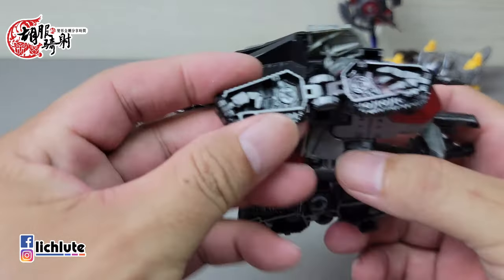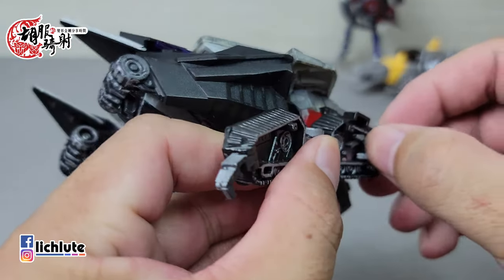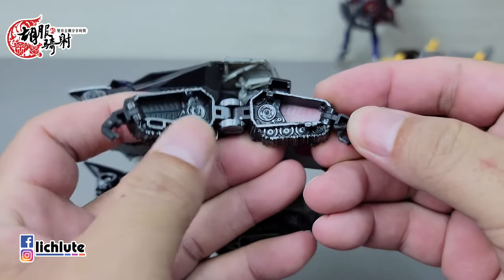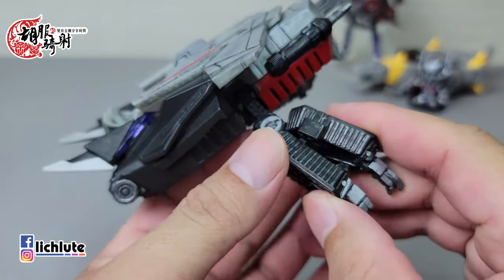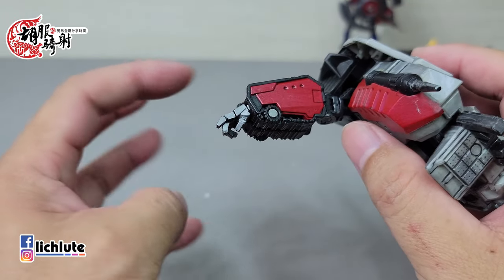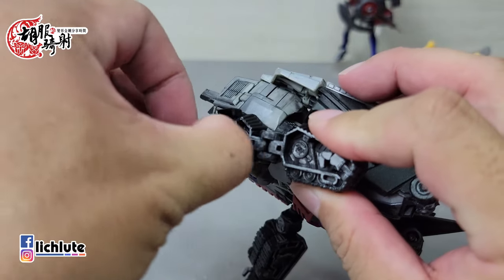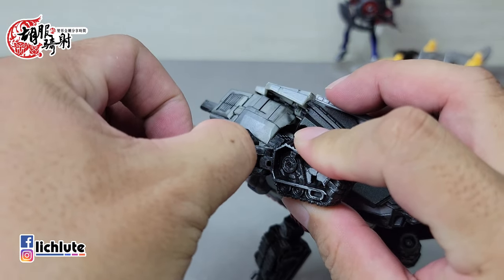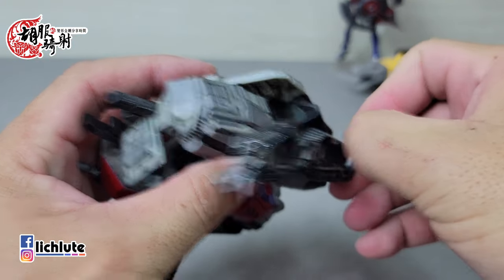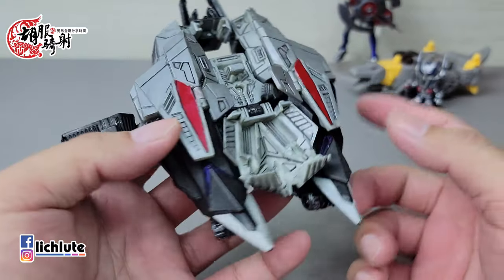来简单示范一下这款Wolf Cybertron Deluxe Class的Megatron变形。首先把炮拿下来，这一块非常容易误触子弹，子弹很容易弹射出去。把炮拿掉的话也不失为一个外星载具。炮的比例很大，你也可以把它放到下方去，怎么样都是一个外星载具，以前的玩具帅气度都比较高。这时候先把履带里头的手往外翻出来，如果不好翻就用工具抠出来，两手做个简单的合并就回复成爪形造型。